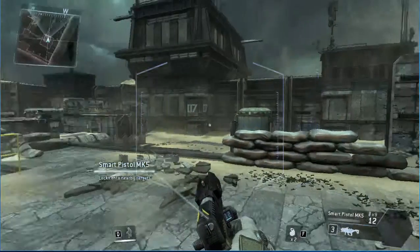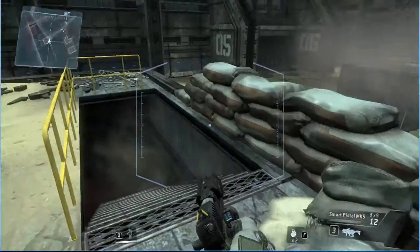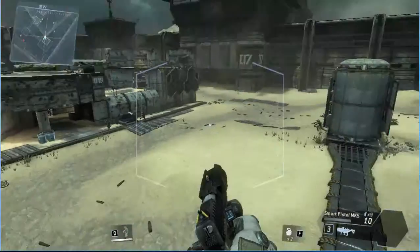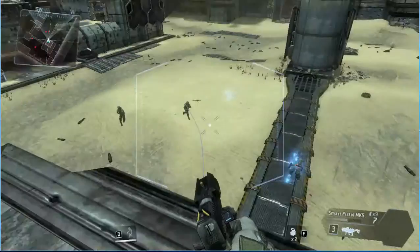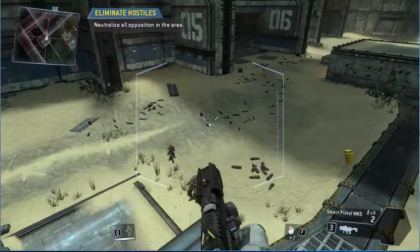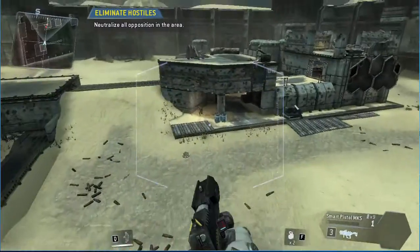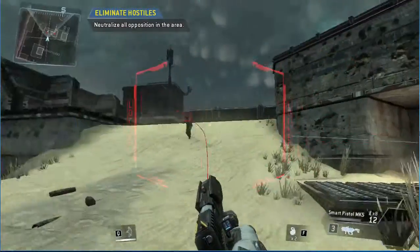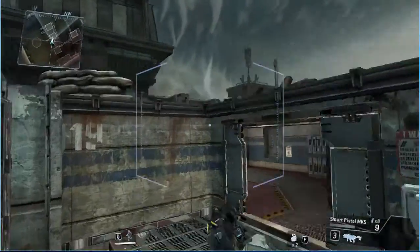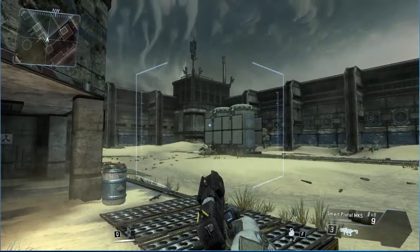"Combat scenario initialized — destroy all opposition in the area. Your mini-map is located in the upper left corner of your AR display. Look for the small dots on your mini-map to find all the enemy troops." Wow, that's a pretty good map.